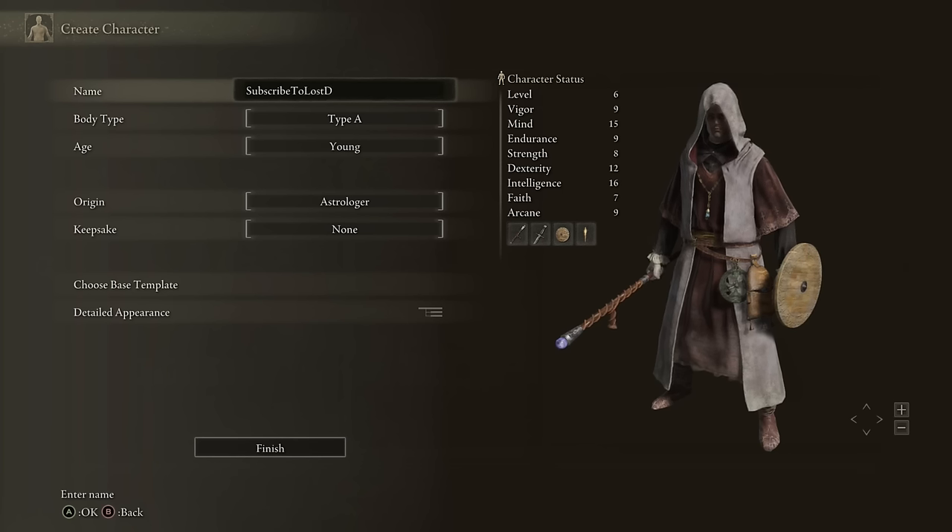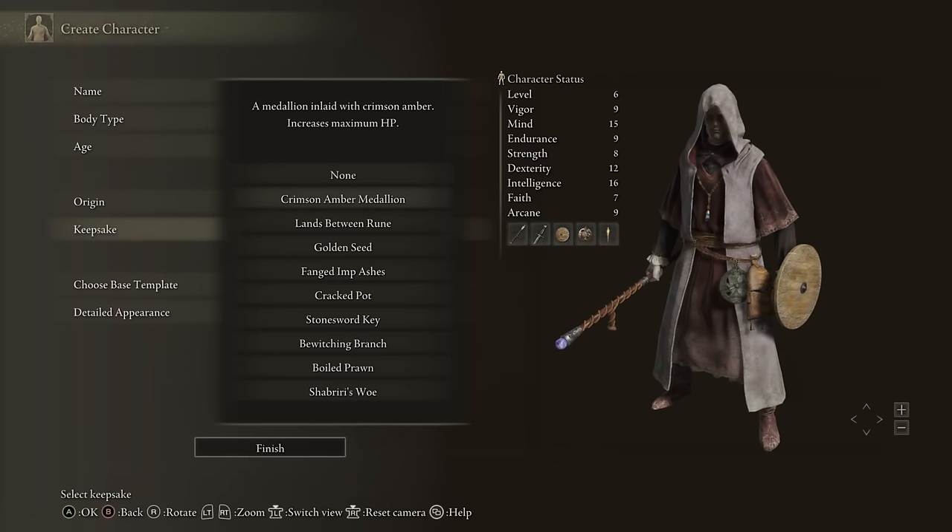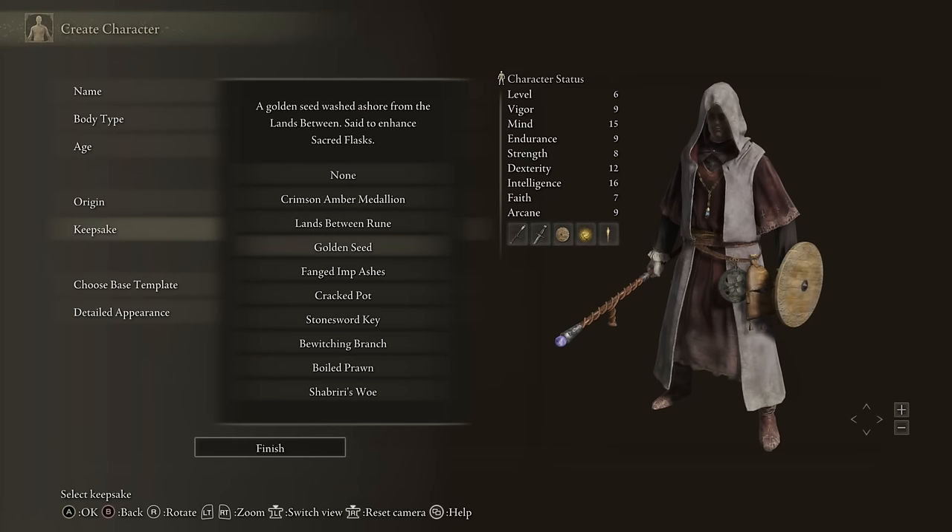So if you pick the Astrologer class, you basically want to do what you've got to do. For the Keepsake item, I would actually go with the Crimson Amber Medallion, or you can go Golden Seed. But by the end of the game you're actually going to have a bunch of extra Golden Seeds, so I just think it's irrelevant. The Crimson Amber Medallion is not too bad, just to give you a little boost of health at the beginning of the game.